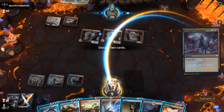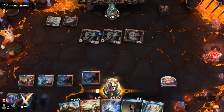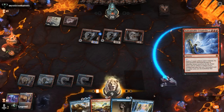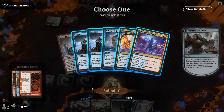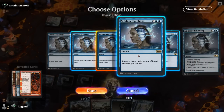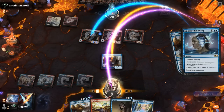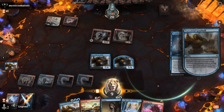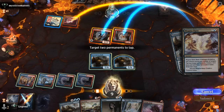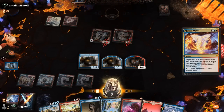There we go — discarding Epiphany and Magma Opus; it doesn't get much better than this. Creativity for X equals 1 targeting our treasure — get a Gearhulk, go for Epiphany. We want to return, copy, draw — bouncing the Robber, copying our Gearhulk, drawing a card. This one goes for Magma Opus, killing both creatures. And our opponent explodes. Awesome, on to the next one.